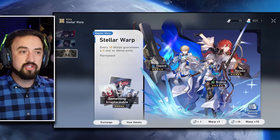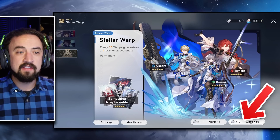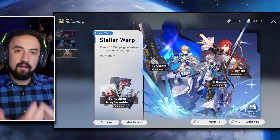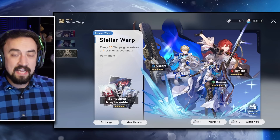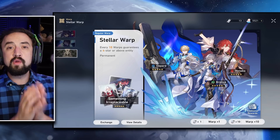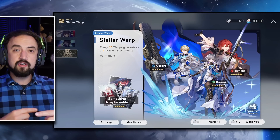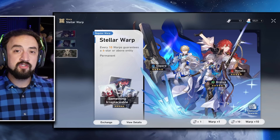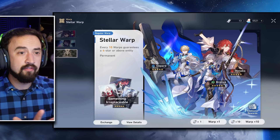It does not matter if you do ten pulls or single pulls on the Stellar Warp banner, because you get no added benefit from clicking the Warp Times 10 button. In a lot of gacha games, clicking Warp Times 10 guarantees a four-star equivalent, but that's not how Honkai Star Rail works. You are guaranteed a four-star once out of every ten pulls — you could do single pulls and one time you will get it. Same thing with five-stars and the ninety pity: as soon as you pull a five-star, your pity starts all the way over. It doesn't matter what button you click, so just throw your tickets at the Stellar Warp whenever you want.